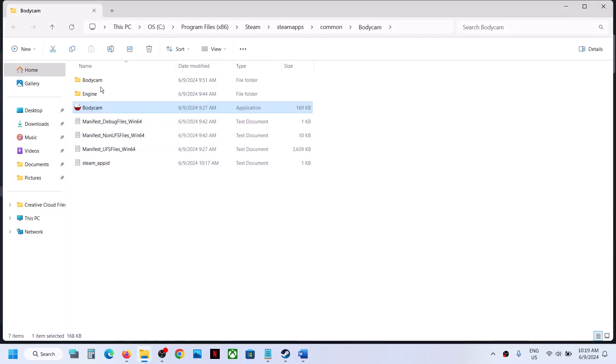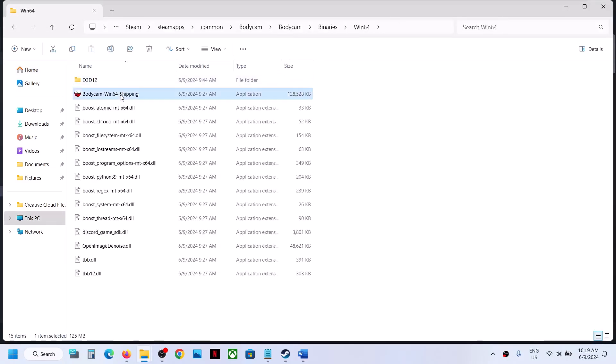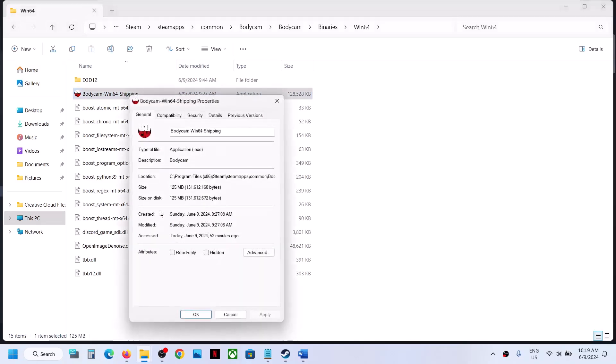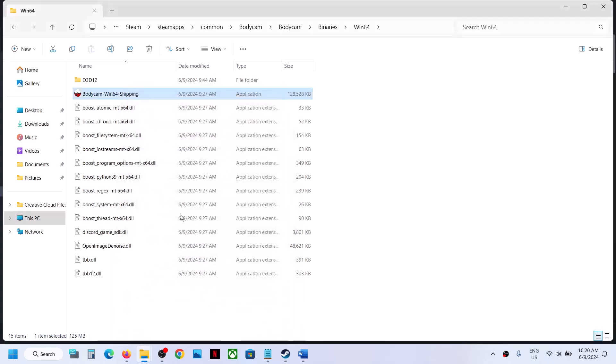If still not working, open the Body Cam folder, then Binaries, Win64, select this EXE file and do the same thing. Go to Properties, second tab, put a check on Run This Program as an Administrator, hit Apply, click OK. If that does not work, select Windows 8, hit Apply, click OK. If still not working, select Windows 7, hit Apply, click OK. If still not working, put a check on Disable Full Screen Optimization, hit Apply, click OK, and launch the game.